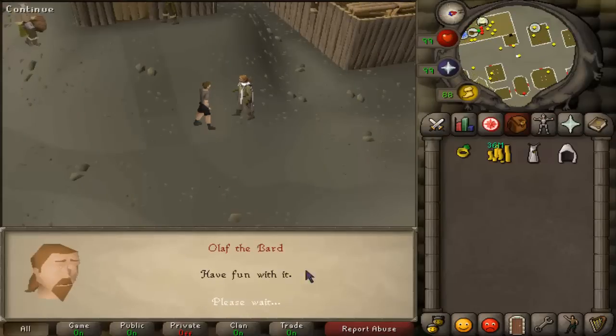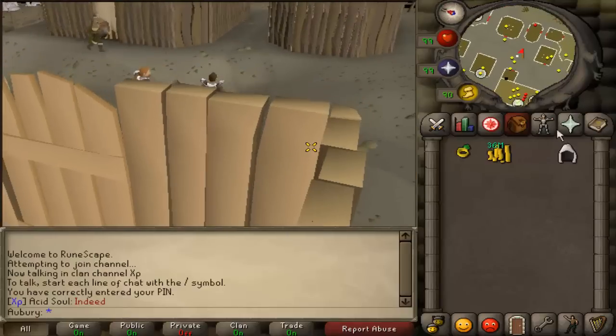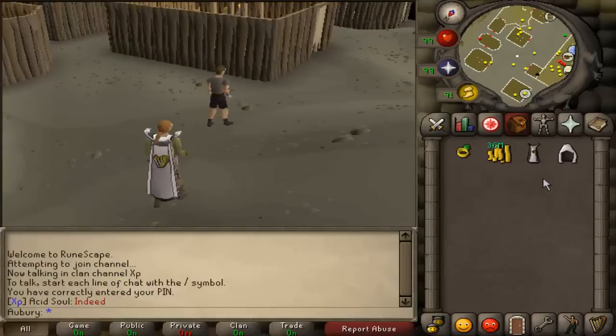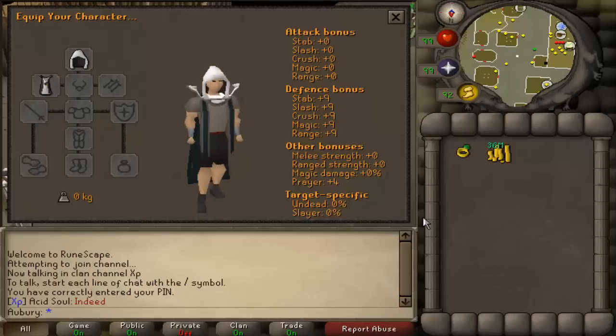It's untrimmed, so I have to right-click trim it or something like that. Yeah, there we go — sweet, it actually looks pretty good. I could probably get some nice fashion scape with this, not a bad looking cape at all.